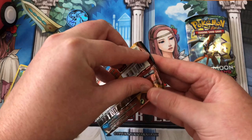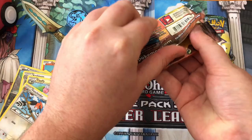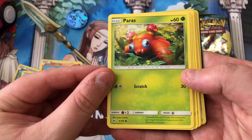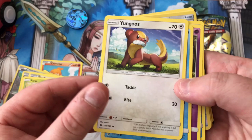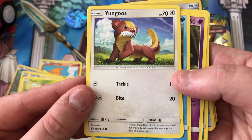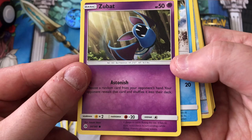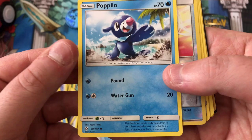Next up, let's do the Sun and Moon base set. I'm going to have to learn the trick because it's cool to see the rare first, but I don't know the trick. Anyway, this is Paras in a little rainforest, looks like. Paras and Parasect are cool. A Yungoos - I feel like I've seen this guy but not sure. Shellder. Zubat - the big pest of the cave. Popplio - I feel like he's a Sun and Moon starter. I've seen him before.